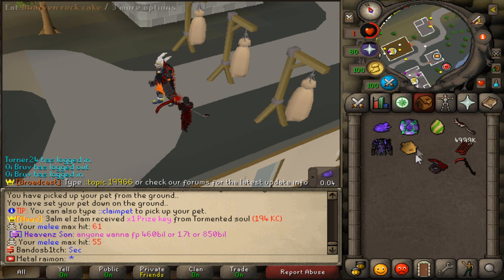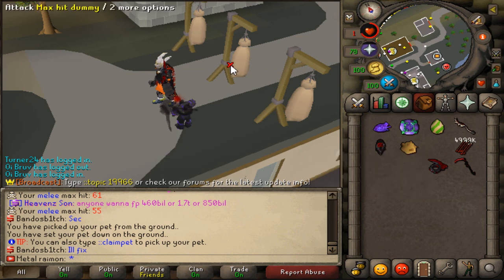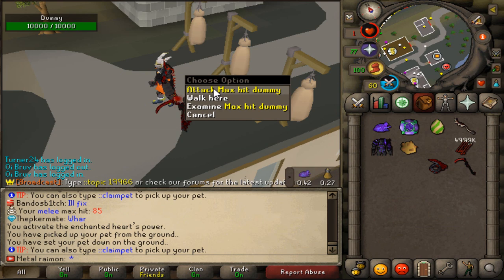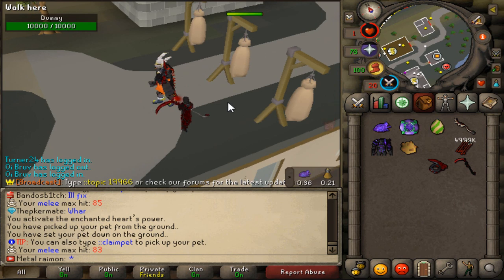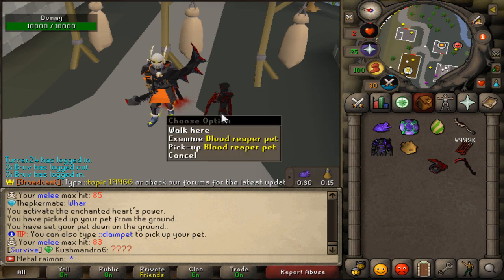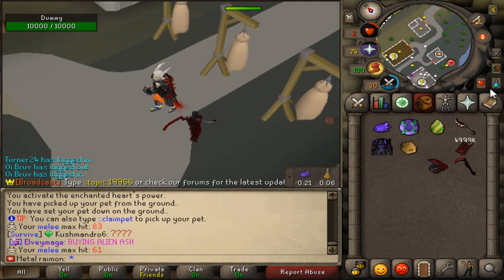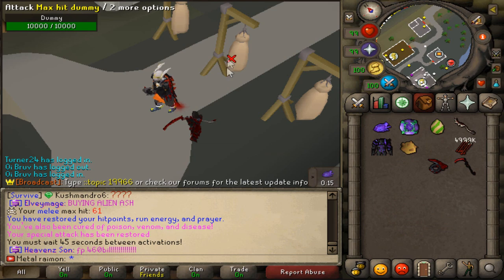The special attack is of course the most interesting part. First I'm going to try it with the Borg pet to see what we can max normally — with the Borg pet it's an 85. And then with the Blood Reaper pet it's an 83. That is really interesting — does that mean the Borg pet's strength bonus is overall more than what the Blood Reaper can buff you at low HP? The Reaper pet does give an accuracy buff, so it's not completely useless, but the fact that the Borg pet has a higher max hit does kind of surprise me.